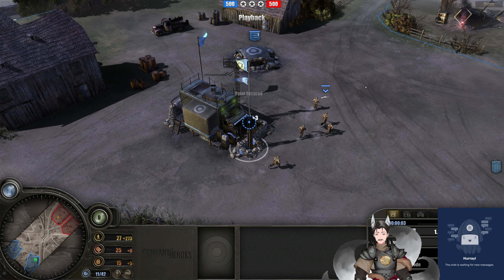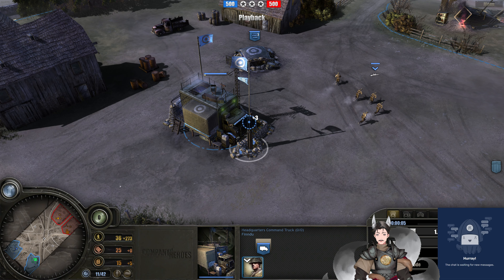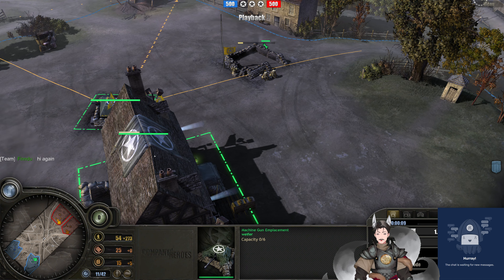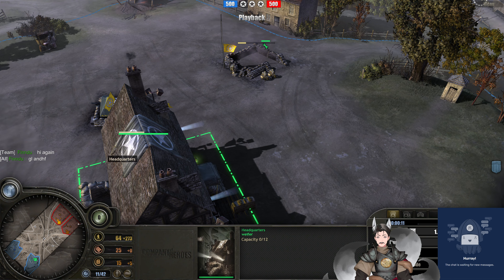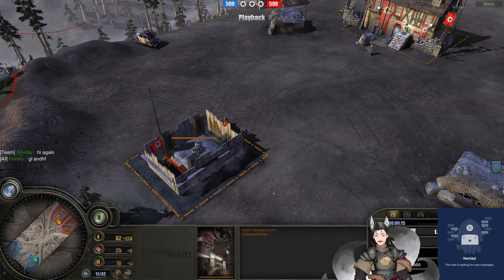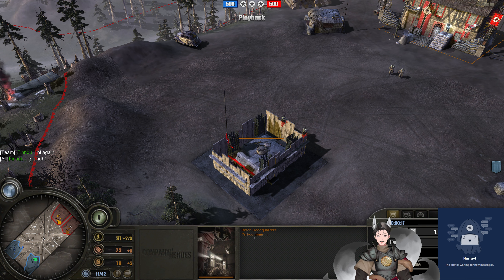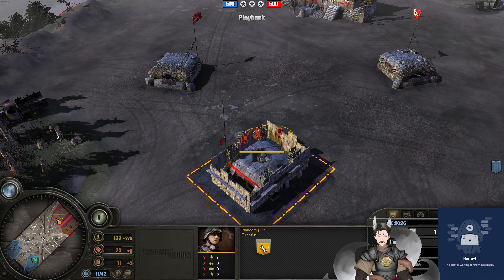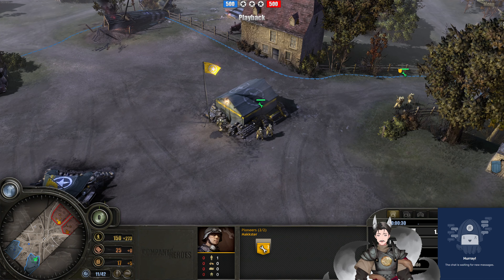Greetings everyone, and welcome here for another Cup of Heroes 1 replay. I spawned on the bottom left side as the British forces of Findu. I spawned on the bottom right side as the US forces of Weefer. I spawned on the top right side as the Wehrmacht forces of Yark Hoon Niem — I have no idea. And spawned as the other Wehrmacht player, we have Markster. A lot of names I have no idea.